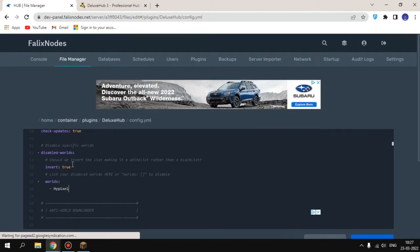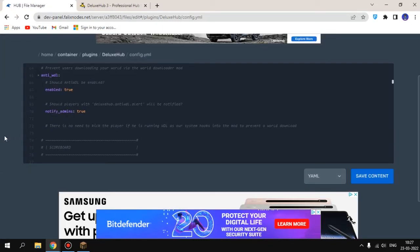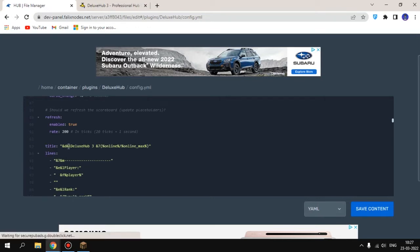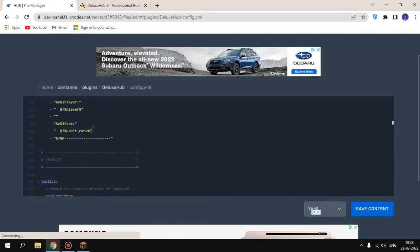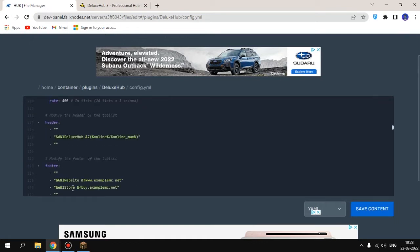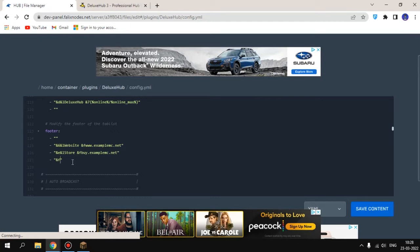You can add another world using a dash and a space like that. For the scoreboard, if you don't want it you can make it false. You can also change the scoreboard title, and with PlaceholderAPI you can show rank and more. In the tab list you can change your website name, store URL, and Discord link.